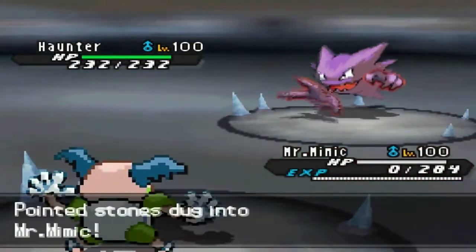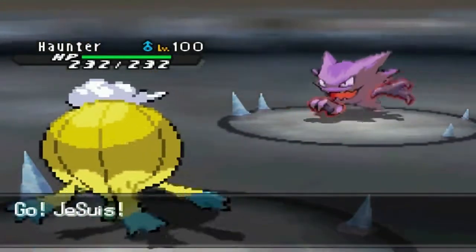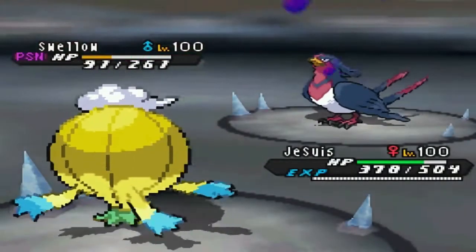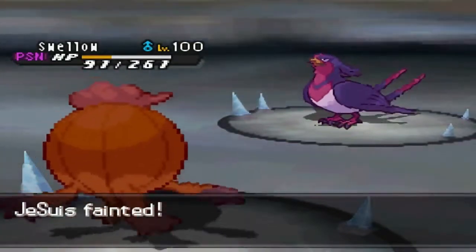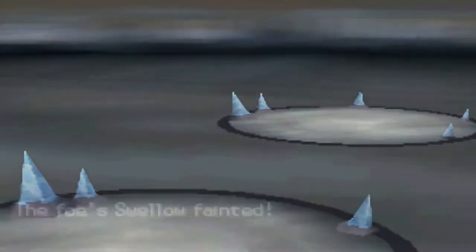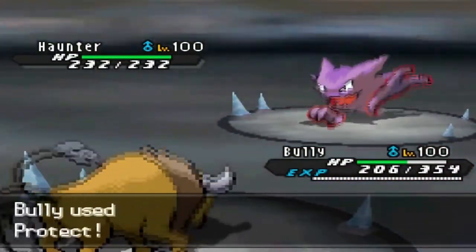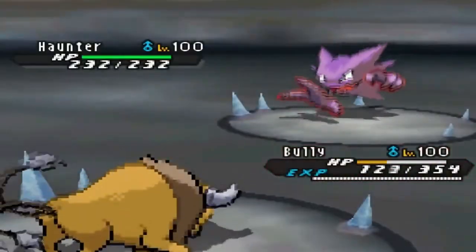Now knowing Haunter is locked into Sludge Bomb, I switch to Drifblim to use Psychic — but he makes a good play and switches to Swellow. Swellow can take Psychic and gets its Toxic Orb activated as my Flame Orb activates too. Swellow's Brave Bird one-shots Drifblim. I bring in Tauros but there's nothing I can do — he locks into Sludge Bomb and I can only Protect to waste some PP. That ends the battle — I lost, but it was a pretty interesting battle with an interesting team.